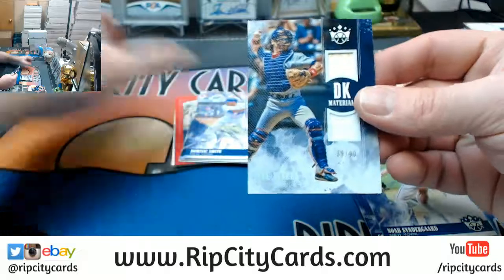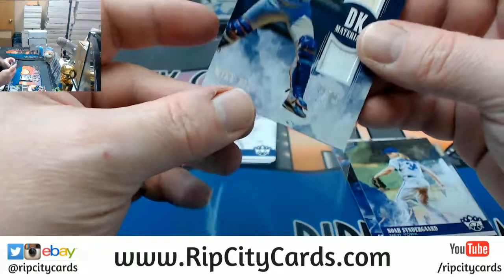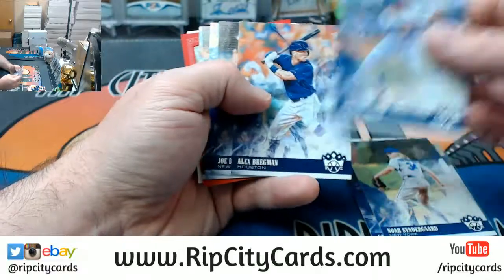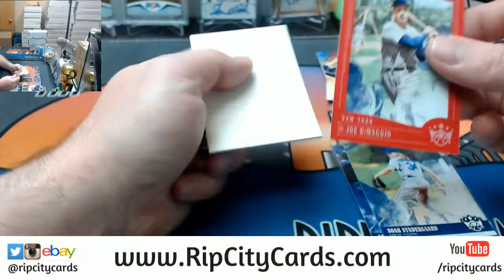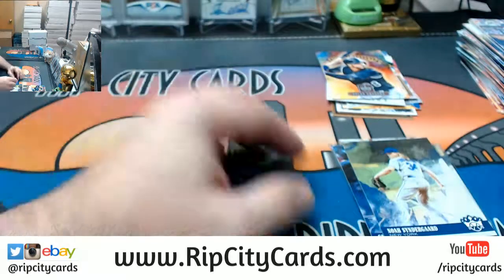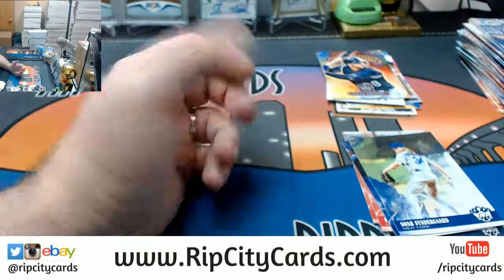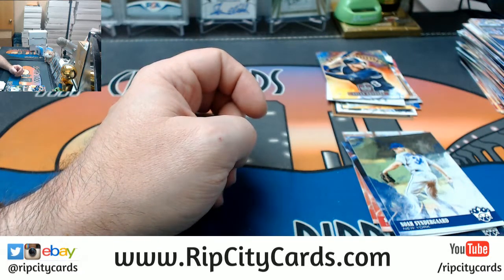A Mike Piazza DK Materials, 39 out of 99, bat and swatch relic. And a DiMaggio frame. So the real big deal in this box was the 'All Rise' Aaron Judge variation. The Chris Taylor autograph — maybe he becomes something super fancy soon, we'll see.